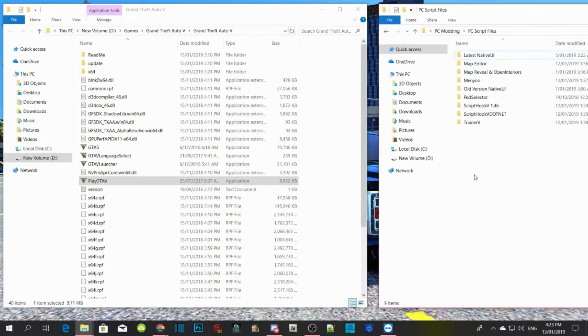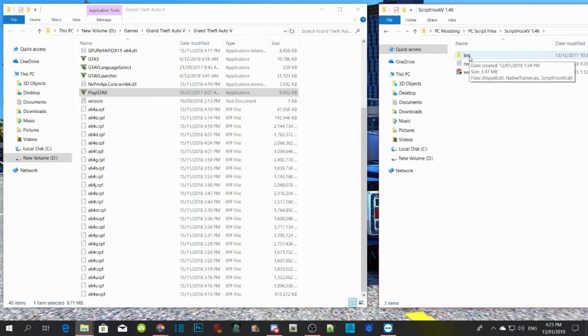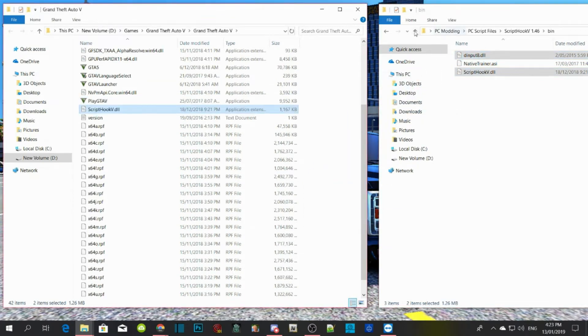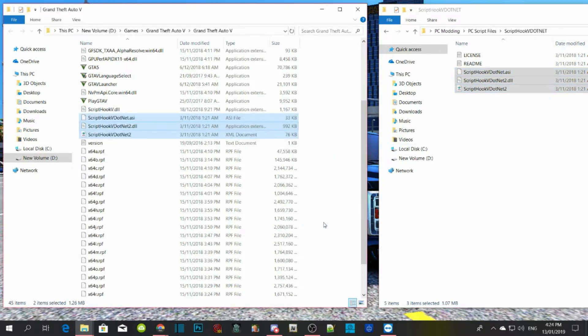Remember, all the requirements have to be the updated latest versions. We are going to install Script Hook V — extract Script Hook V, then open up your bin folder. Select dinput8.dll and ScriptHookV.dll and drag them into your GTA V main directory. Then open up your Script Hook V.NET extract folder and select ScriptHookVDotNet.asi, .dll, and .xml, and drag those three files into your GTA V main directory.